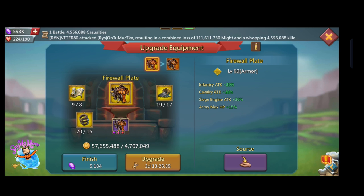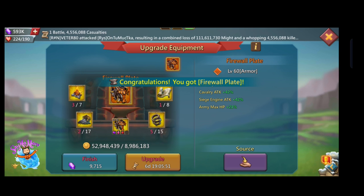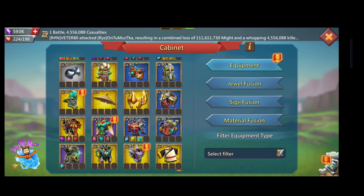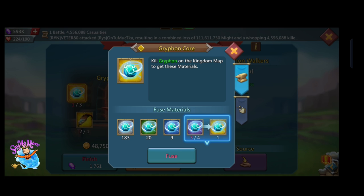Most of my gears are in purple level or epic level. My frosting sword got gold, so my main hand for mixed gear is completed now. The firewall palette from the Mecha Trojan monster that I use for mixed gear armor in my castle also got gold.